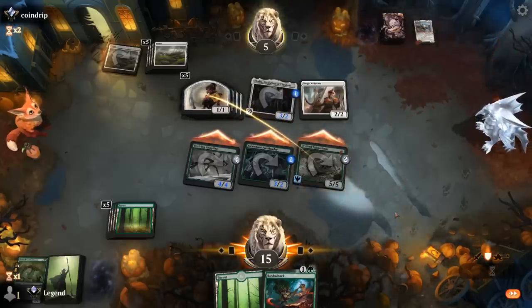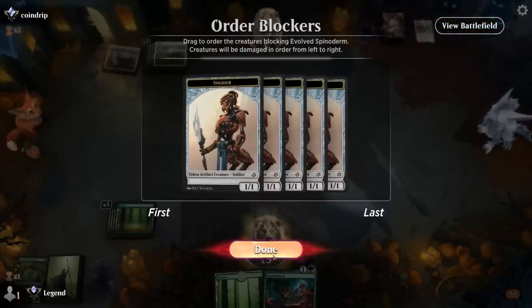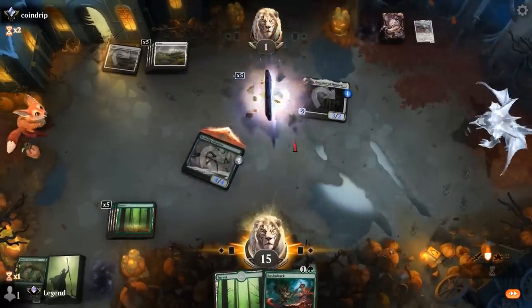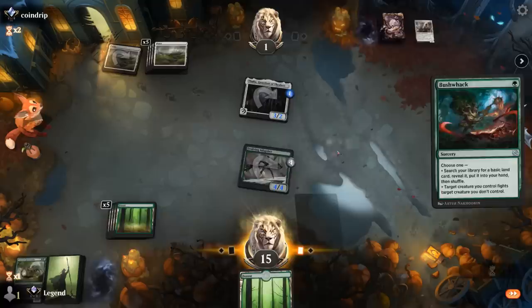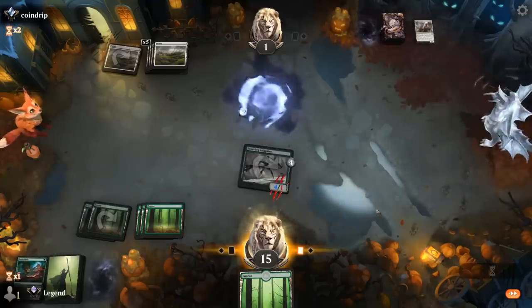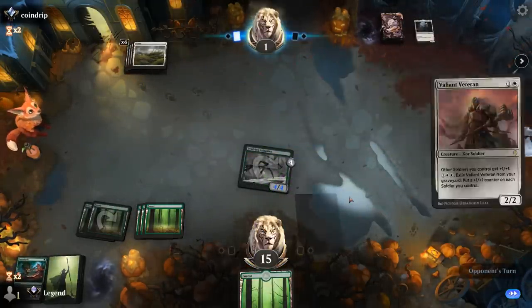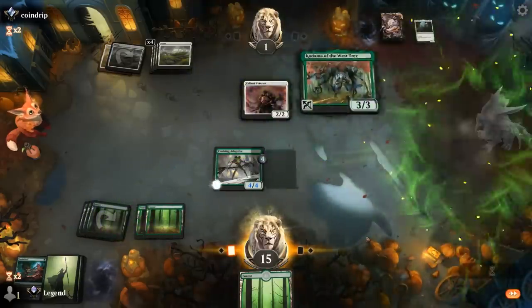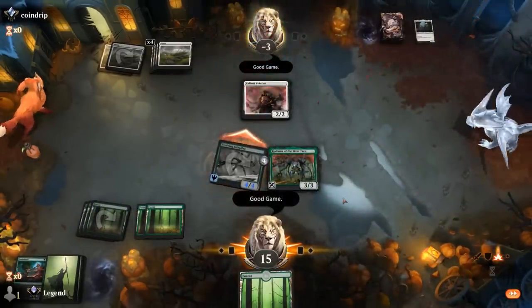Opponent actually takes out Spinoderm and trades for Pack Leader — pretty happy with that exchange. Opponent falls to 1. We can fight Thalia. Now we've got a 4/4 versus an empty board. Siege Veteran's gonna have to chump block, and Kodama now gives our Adaptive Trample. We get to Trample over it for the win. GG's — close one against Mono-White. On to the next one.